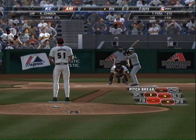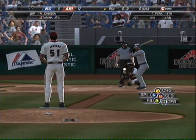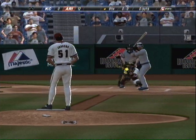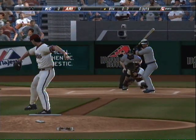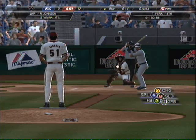The Diamondbacks add a couple more runs and extend their lead even further. We're through eight, ninth inning coming up. Arizona is leading 12 to nothing. The eight, nine, and one hitters are due up next. David DeJesus will try and get something started — he's up third in the next inning.